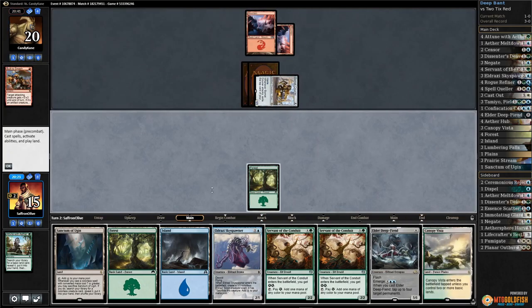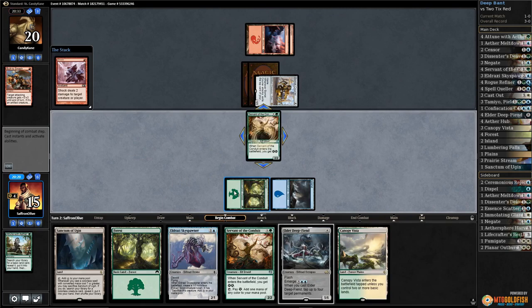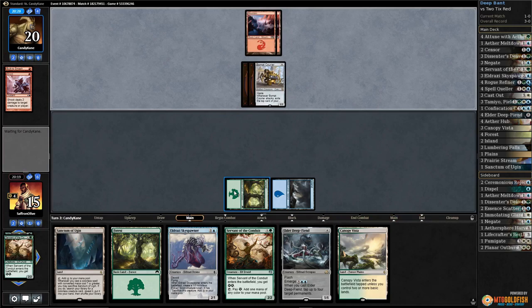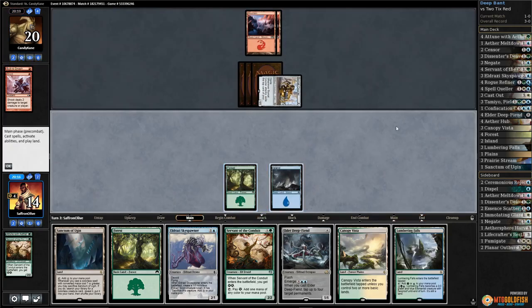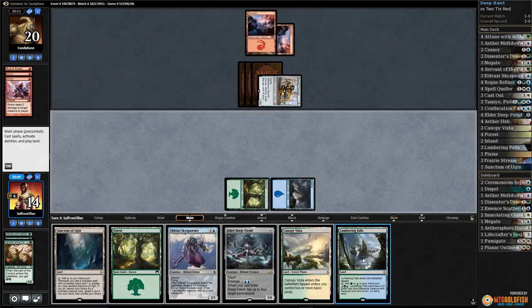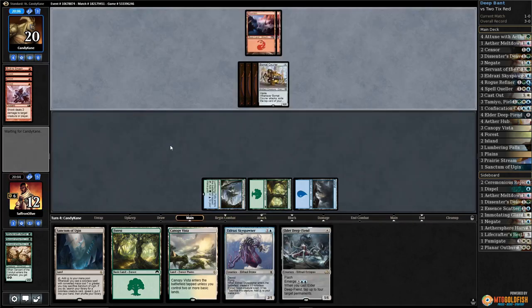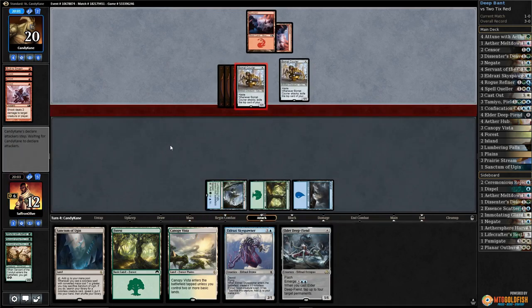Opponent gets in with the bonded courier, built to smash - down to 15. Play the island, play servant, pass the turn. There's a shock. The problem is our opponent's getting to the big draw stage with bomb-at courier. It hits for one and passes. More shocks - maybe we should have played sky spawner. Another shock, down to 12.